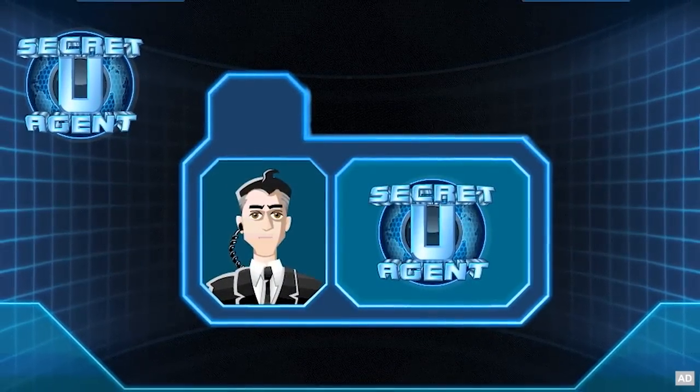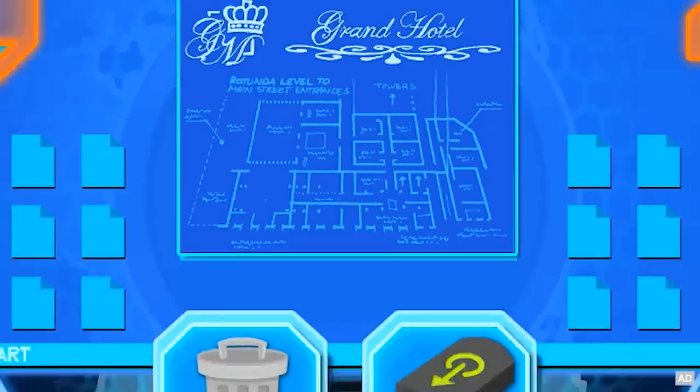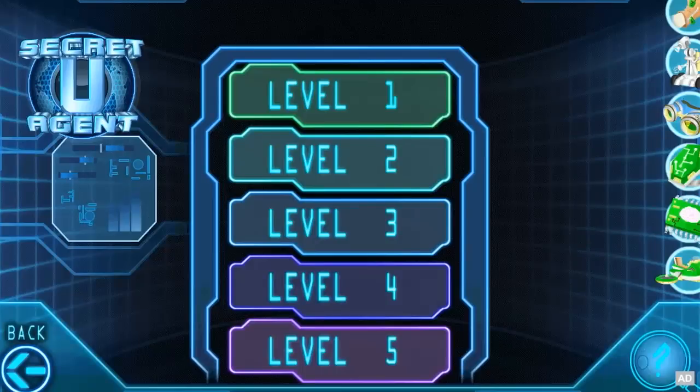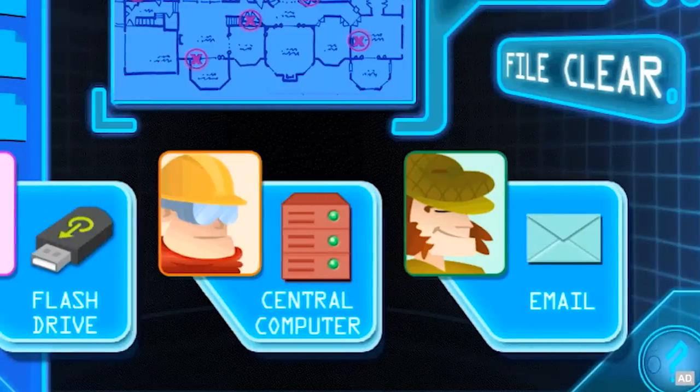The agency needs capable crime busters to help solve high-tech crimes and mysteries. Activate the Secret Agent module by signing in with a thumbprint and set off on five levels of exciting spy missions.